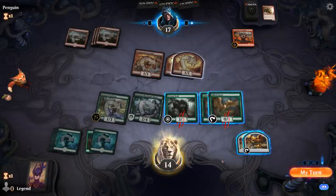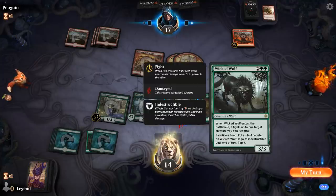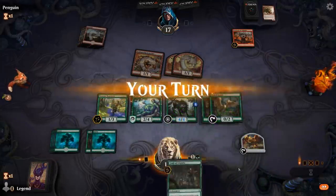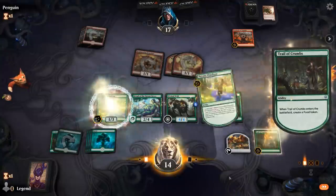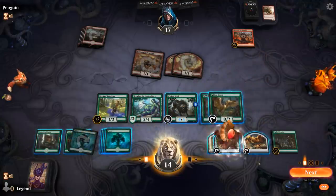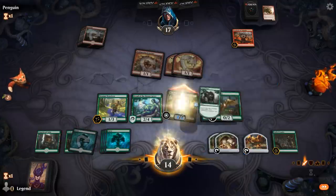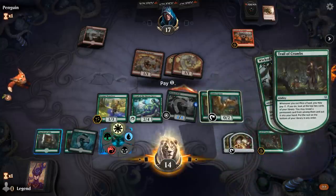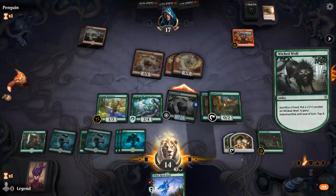I could sacrifice some food to the Wolf just to make it bigger so I can attack for more — maybe I can afford to sacrifice one. Then attack with Wolf and keep Dryad and Wanderer on defense. Trail of Crumbs is excellent. Gingerbread Cabin — really seeing the synergies here. The Wolf can attack — I'll sacrifice food just to draw a card with Trail of Crumbs, and I can still use the Goose to make more food. Take Nylea.